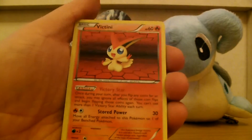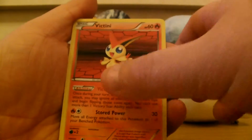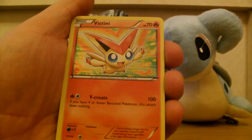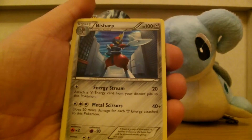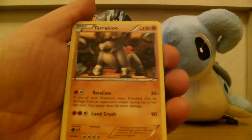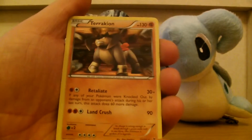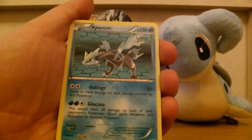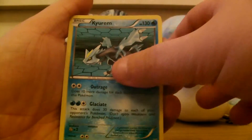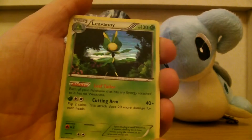Victini — this is the most subtle out of all of them. Blimey. The other Victini. Bisharp, Bisharp, Terrakion, Curem, and Livani. Quite easy to see that hollow effect.